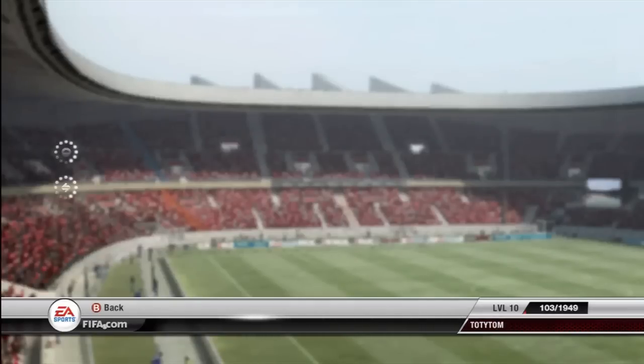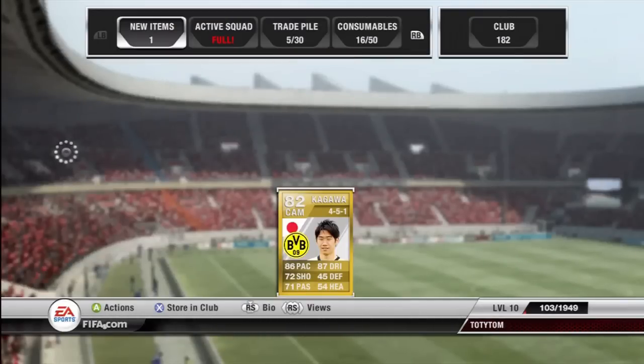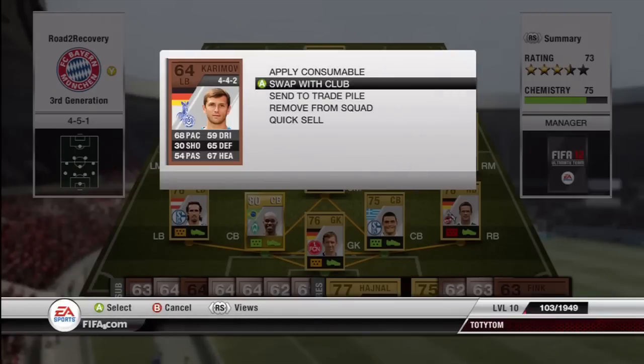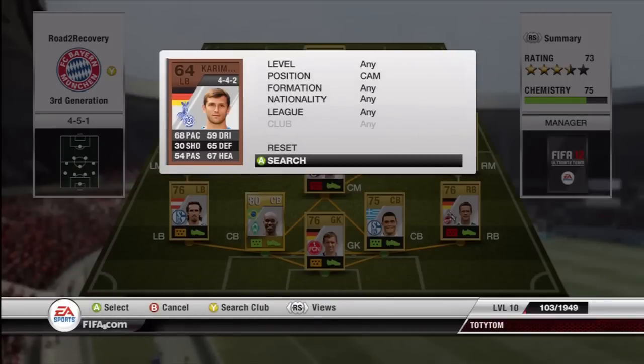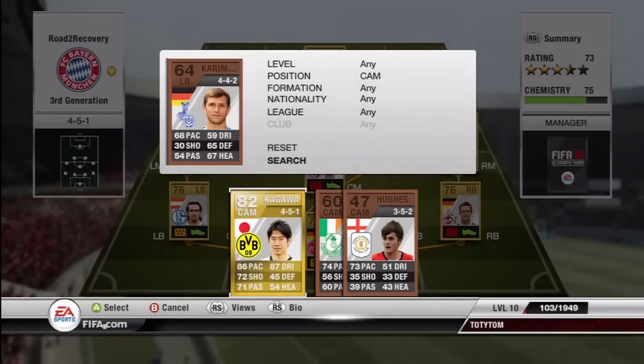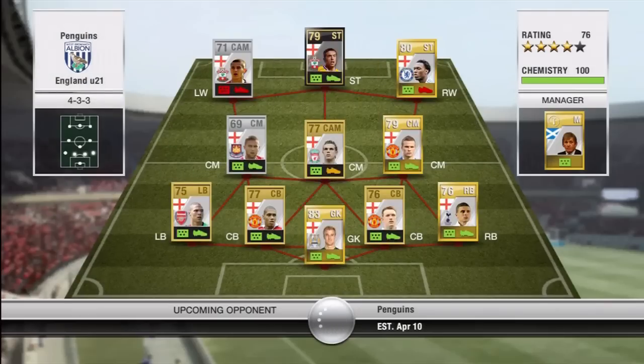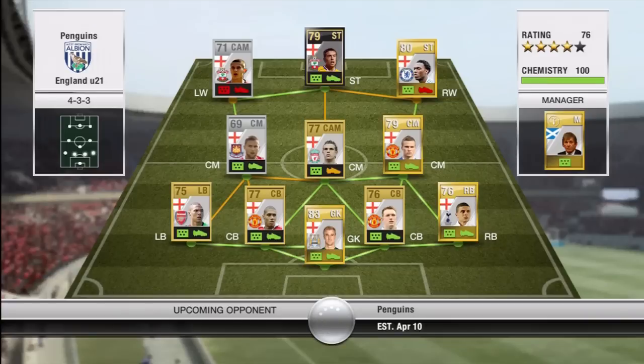We go off and make our next signing for the episode — that's Kagawa at the centre-attacking mid position. I should also mention we've changed our badges and kits: we've got the Bayern Munich badge, the Bayern Munich kit, and I think it's the Werder Bremen away kit — the orange and greeny striped one. You can see me putting Kagawa into the team.